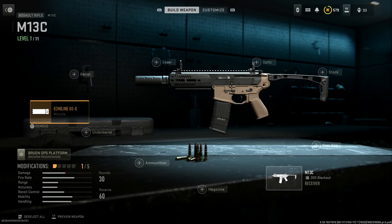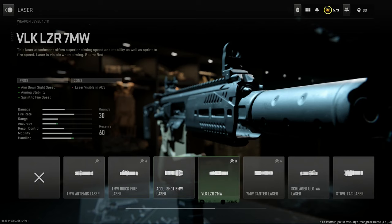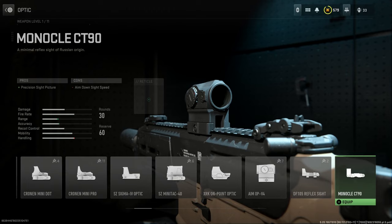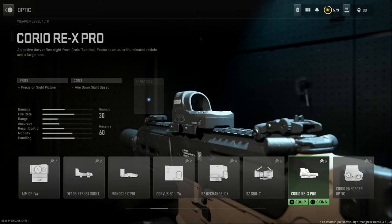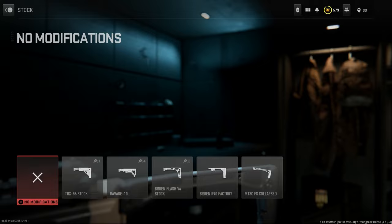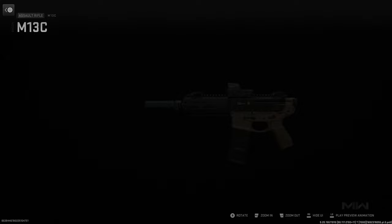We're going to run the base barrel, and for the suppressor we'll use the Echoless GSX — that gives sound suppression and recoil smoothness, with the only con being damage at range. 300 Blackout is a close-range stopping power weapon, so we're not focused on damage at range. For the laser we'll go with the VLK, which gives ADS speed, aiming stability, and sprint-to-fire speed, with the con being laser visible to enemies. For the optic, we'll use a standard red dot — the Choreo Rex Pro, a precision 1x red dot.